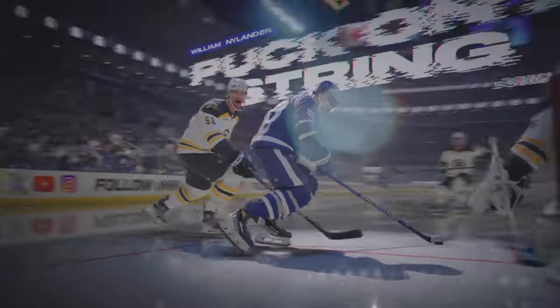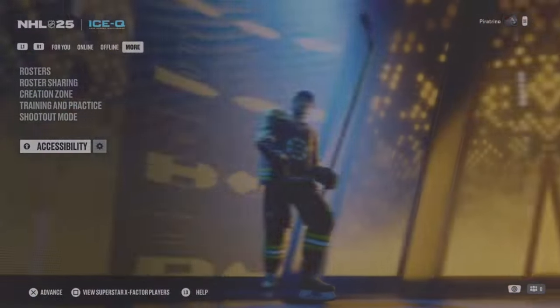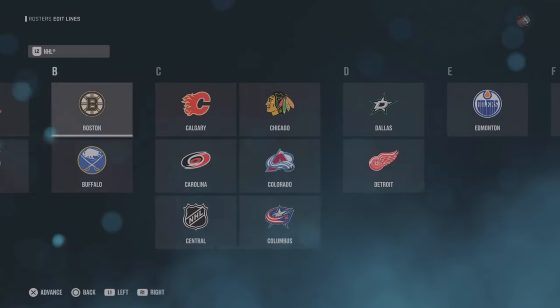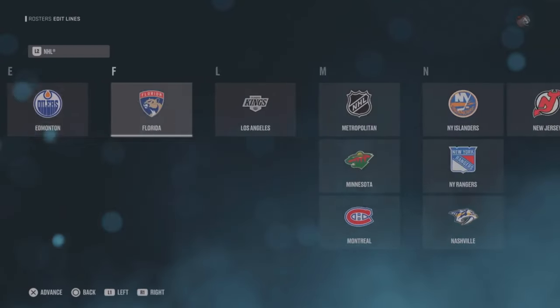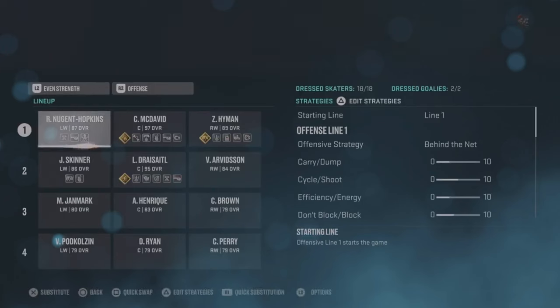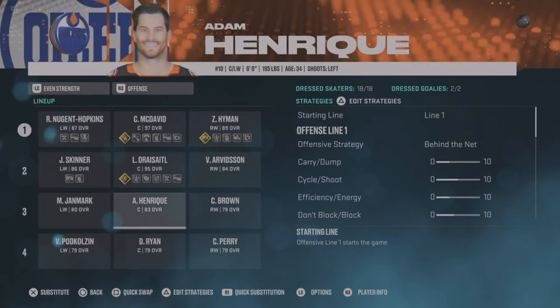The first thing I noticed when going through these menus is they're clunky as hell — very slow, and it really ruins that snappy feeling we're used to from normal PS5 games. I don't know why they haven't gotten to the bottom of this. EA has all this money and they really should improve on these menus, but they're very slow and clunky.